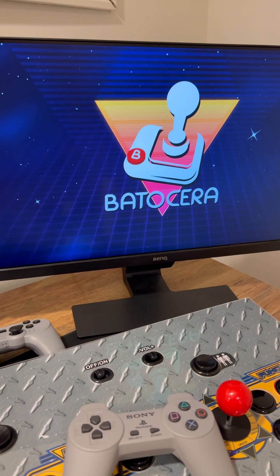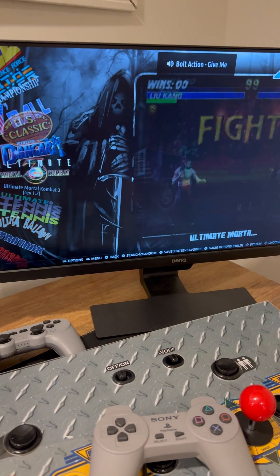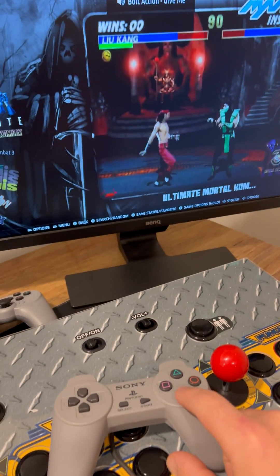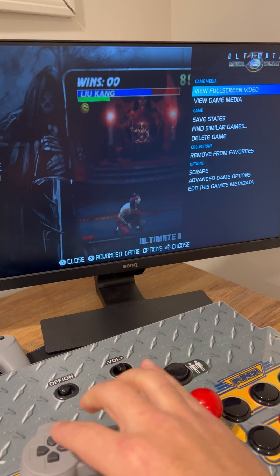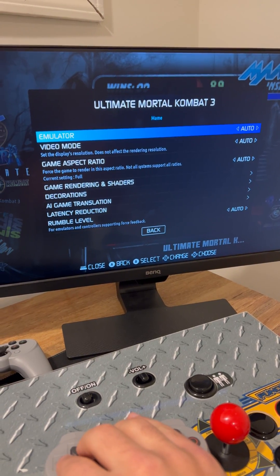There's usually an easy fix. I already tested this, so I knew it was going to kick me out. What you want to do is, when you have the game highlighted, press and hold the Enter button — you've got to hold it down, otherwise it'll try to enter the game. Go down to Advanced Game Options and change your emulator.